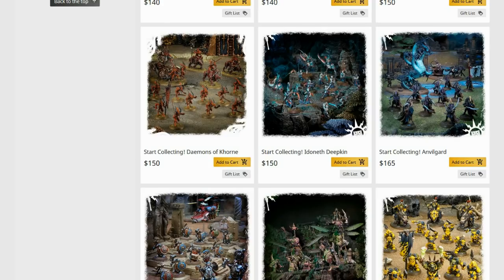Start Collecting Anvilgard — I don't know how many Chariots you'd want, but a couple of Hydras is definitely terrifying, and the Corsairs are alright. It's definitely a one-of, would-be-good-value box.